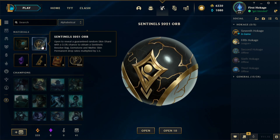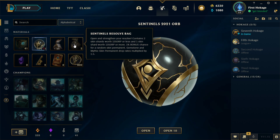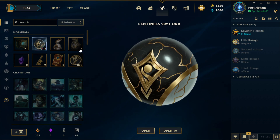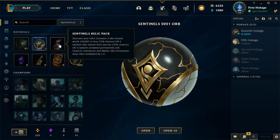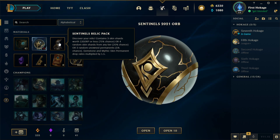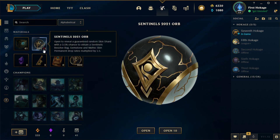The Sentinel's Resolve bag — which we do have — contains two skin shards worth 1350 RP or less, or one skin worth 1350 RP or more, and a one percent bonus chance for a random skin. The Sentinel's Relic Pack contains three skin shards 1350 RP or less at 75% chance, or four random skin shards at 20% chance, or a five percent chance for three random unowned skin permanents — which is what we're hoping for.